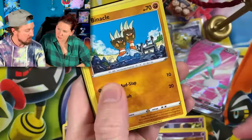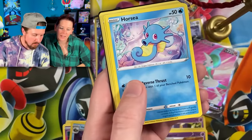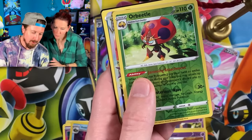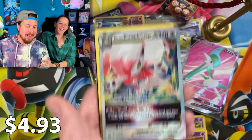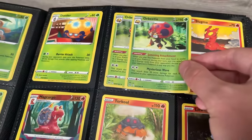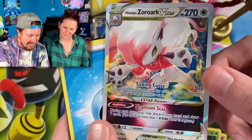Shellos — wow! Horsea, Murkrow. Oh what is it — it's a V-Star! Hisuian Zoroark V-Star! Breaking Family, there we go — that's what I'm talking about right there. Very nice. We didn't have that for the binder either!